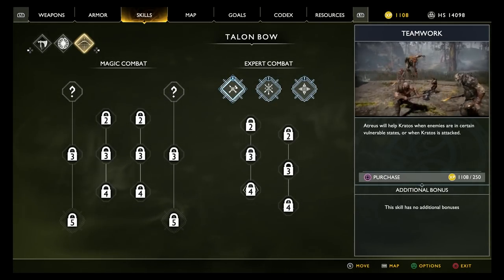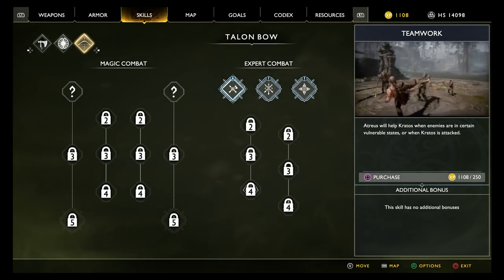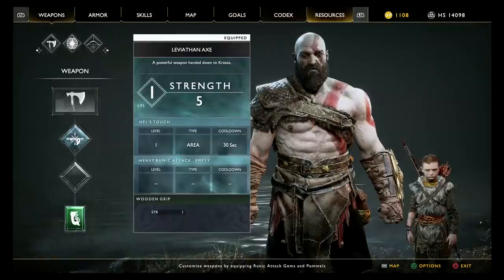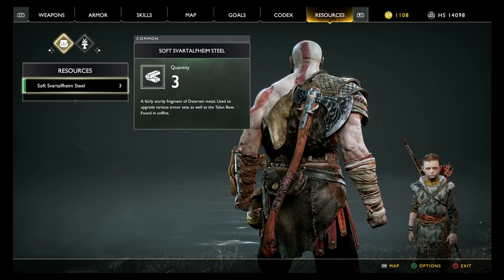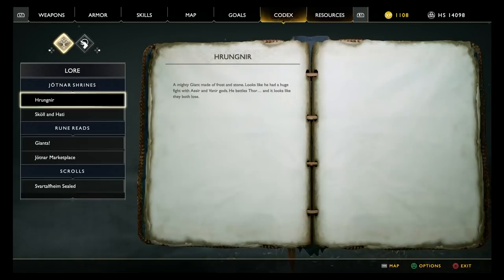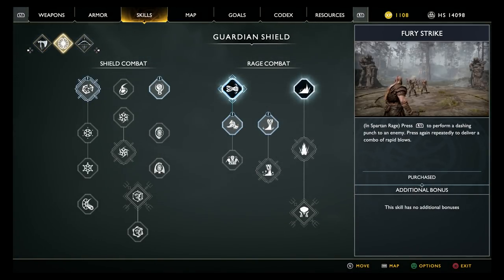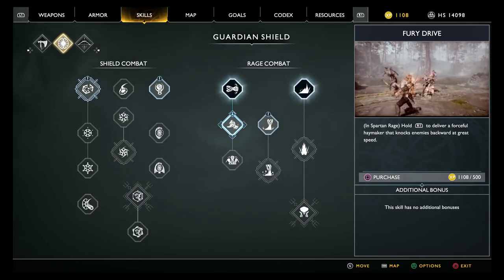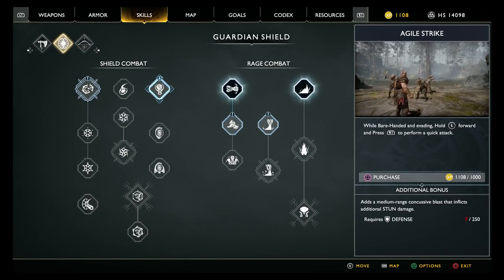Maybe you sell it to the dwarves — we haven't gone there yet, so I guess it's later. Atreus will help Kratos when enemies are in vulnerable states, and it shows him doing combos while you're juggling them. It also shows him jumping and kicking dudes. Tab R1 — what does it say? Soft steel and apples. You're going to craft — armor. In Spartan Rage, hold R1 to deliver a huge haymaker. Hold L1 to do a huge stomp.